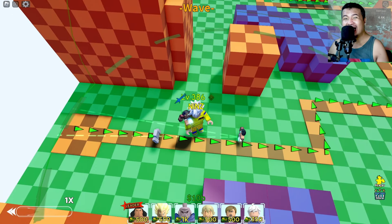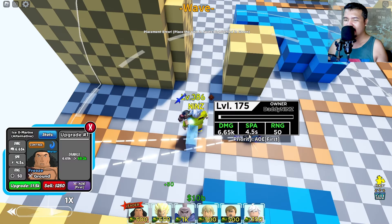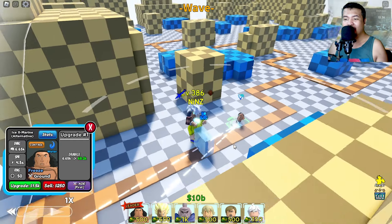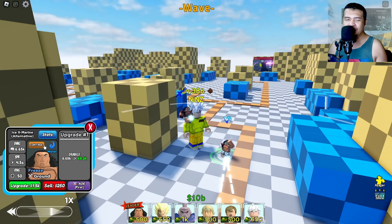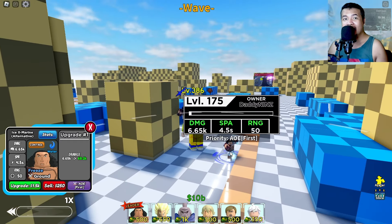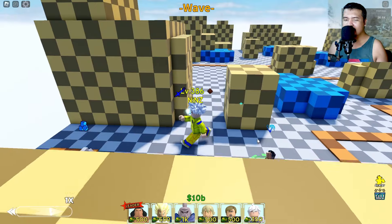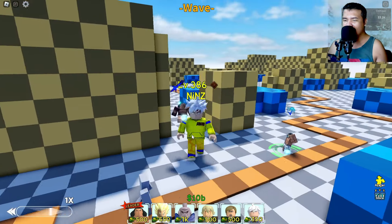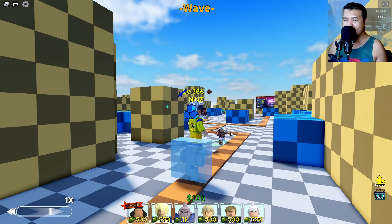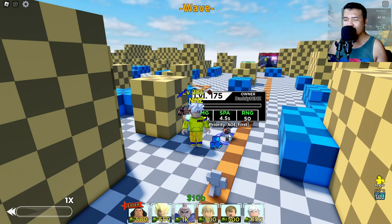I'm gonna place Ice X Marine here. As you can see, he's using a very narrow cone attack. For initial damage, he got 6.65k, 4.5 SPA, and 50 range. He's freezing the enemy — he's throwing something... ah, he's using an ice sword.